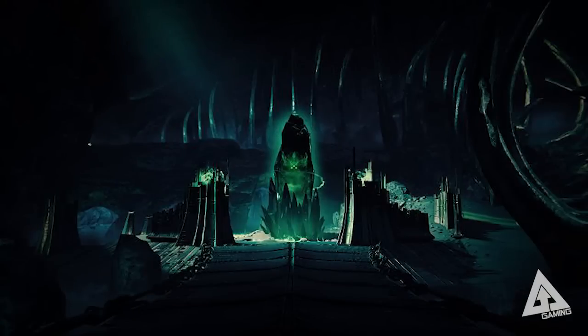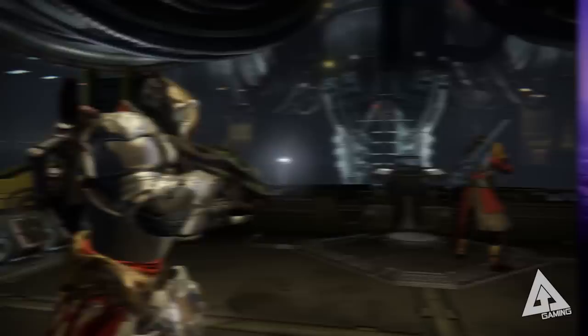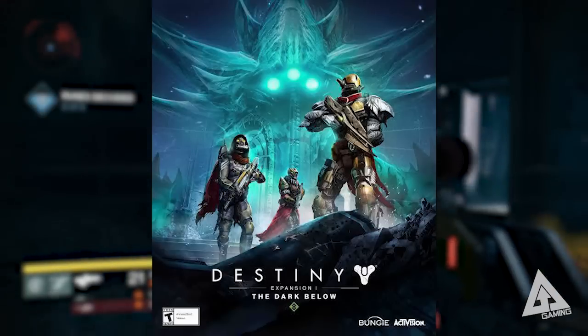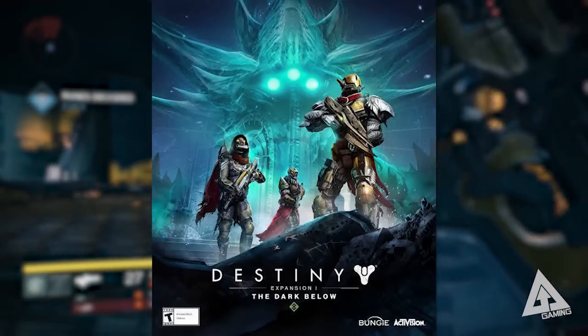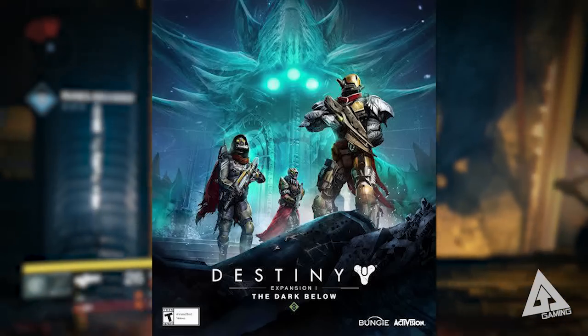There's a shot from what could well be Crota's End, and the figure in the middle could potentially be Crota himself. Another shot gives a better look at a Titan with cool bony arms and something around his waist — and pay attention to his gun: that's the Necrochasm, an arc damage exotic auto rifle. There's also a raid screenshot with six players and a red mark above them, suggesting some kind of debuff mechanic similar to the cursing mechanic in the Vault of Glass. The final promotional image for The Dark Below features an ominous green figure in the background, which most likely is Crota.